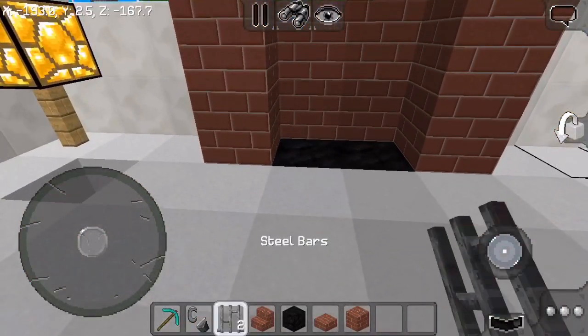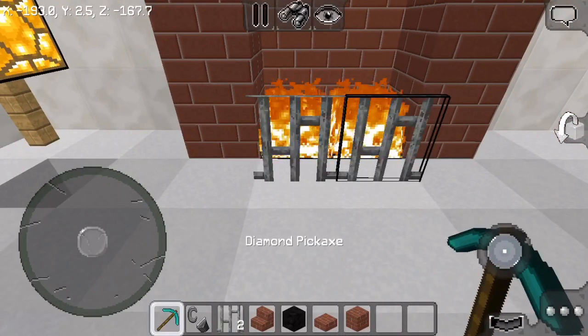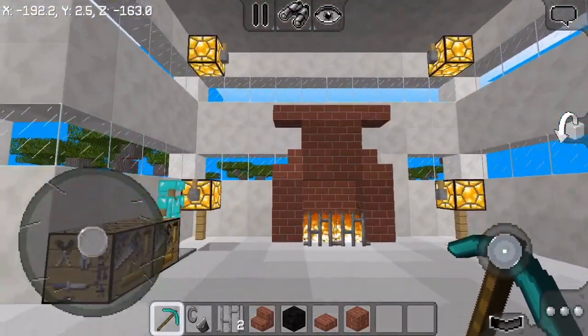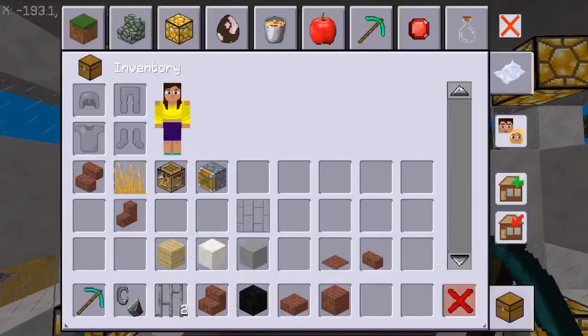I really can't even remember how a fireplace looks — I haven't seen one in a while, this is just what I think in my head. Don't judge me. Get your flint and steel and light the coal. When you use any other block it literally burns and disappears, but coal actually lasts longer. Put two steel bars in front and we are done.